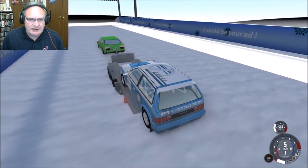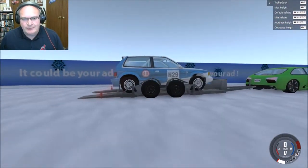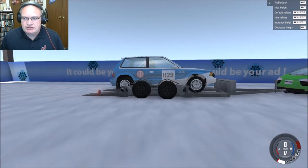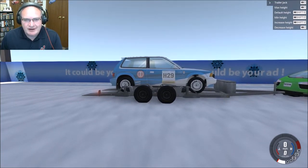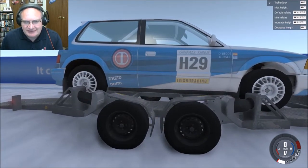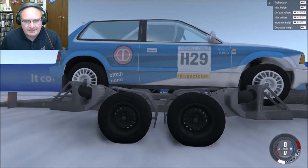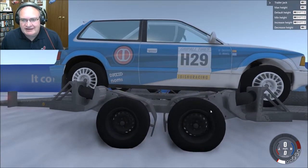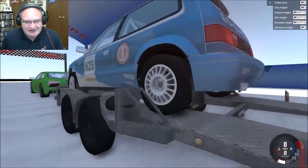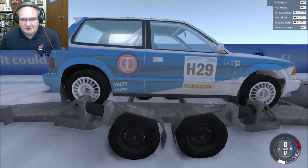I'm going to attempt to stick one on here — there we go, nice and easy. To raise it up I can use Shift+U to increase height. You can hold it down — look at that action! Decrease height is just U. Look at that — that is awesome. The way everything rotates and shifts around to accommodate the fully adjustable suspension is so wicked. Okay, max height — let's make sure we're there.